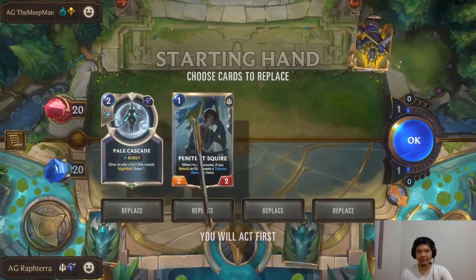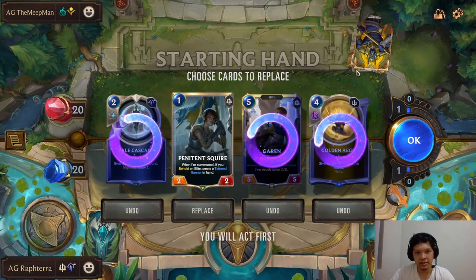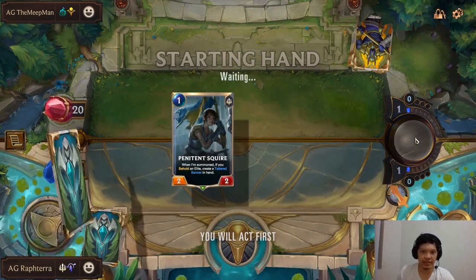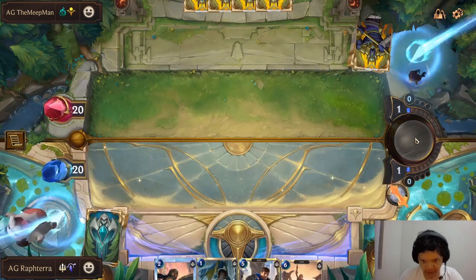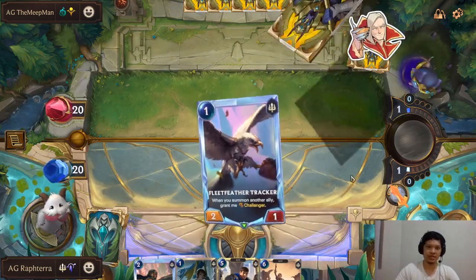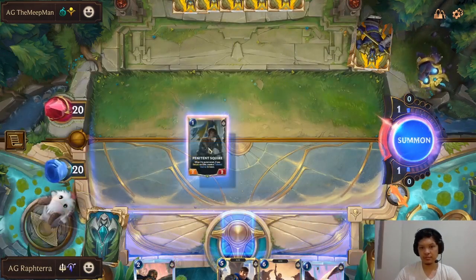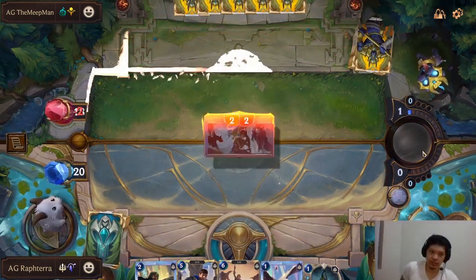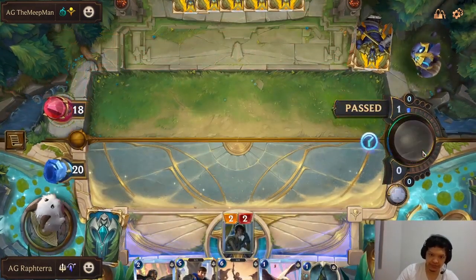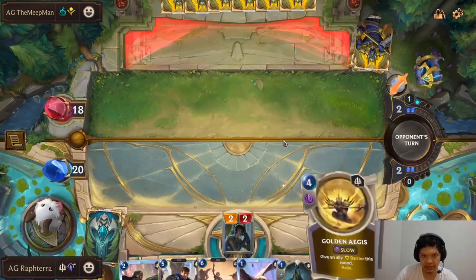If we get a Bannerman, a good Bannerman off, we will be good to go. In the Mulligan, you're generally looking for an early curve into a Bannerman. Garen is a very strong unit to keep, but in the Mulligan you don't want to keep him in your hand because if you get multiple copies you're gonna be in trouble. Penitent Squire is good here as we get some chip damage in.